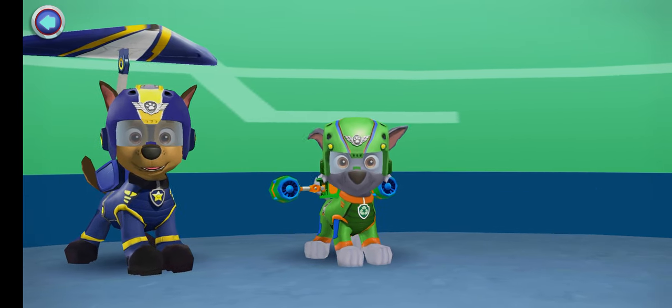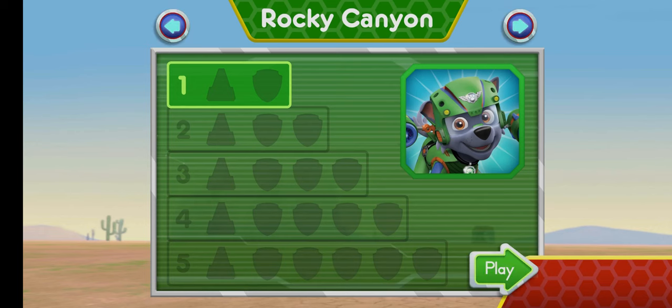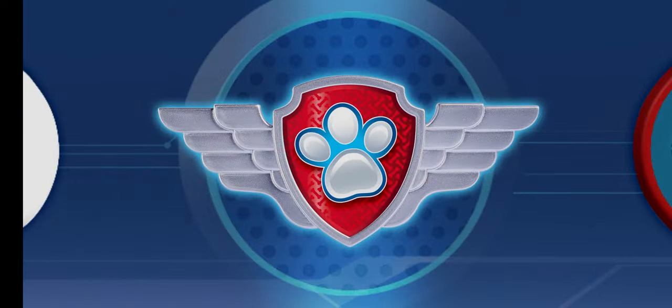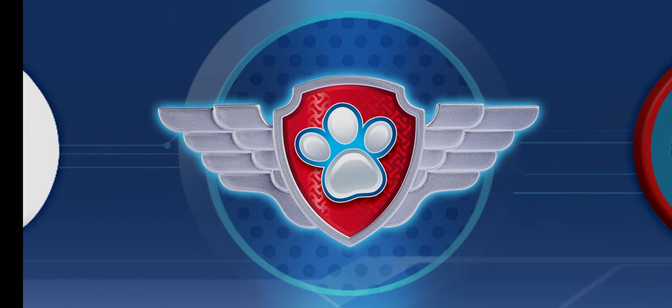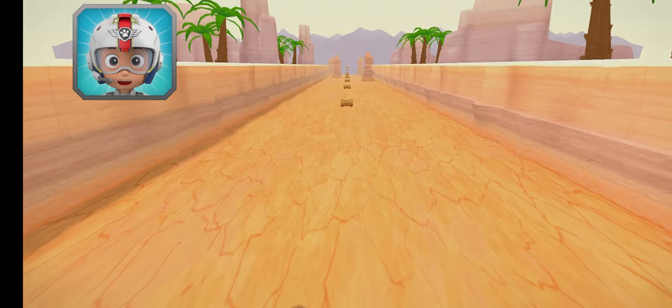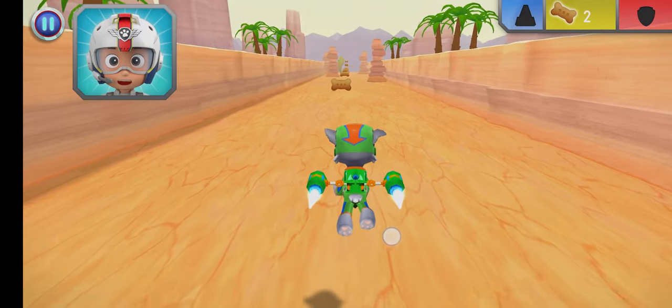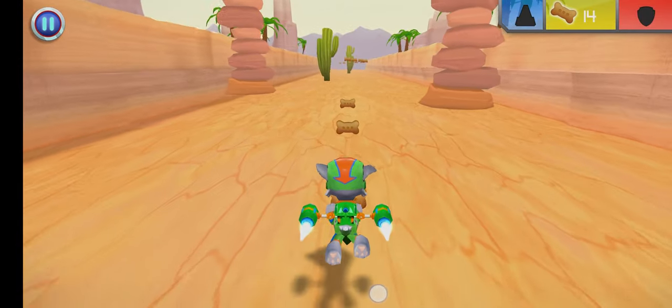Rocky! Rocky Canyon! Tap play to start! Rocky, come in! There's been a rock slide near Old Trestle Bridge! Chase is on the case but he needs cones to block off the area to keep everyone safe! Help him out by collecting five cones to give him! Green means go! Rocky, to the rescue!